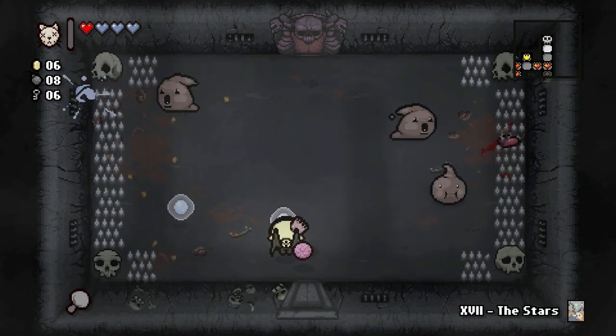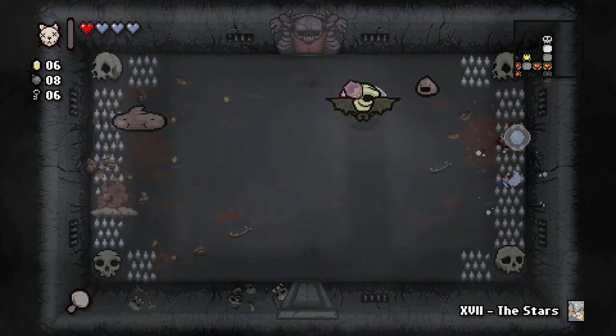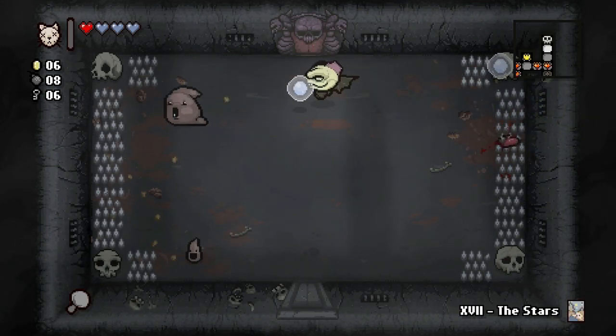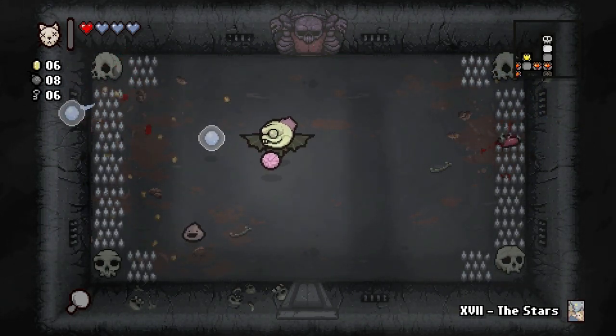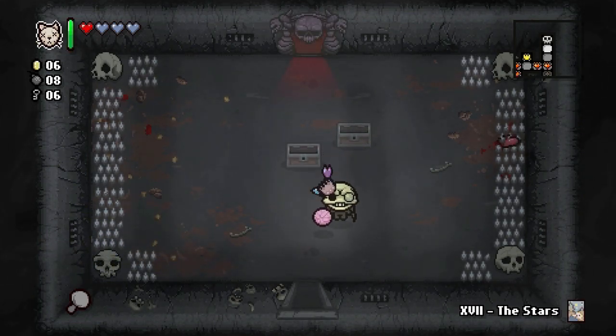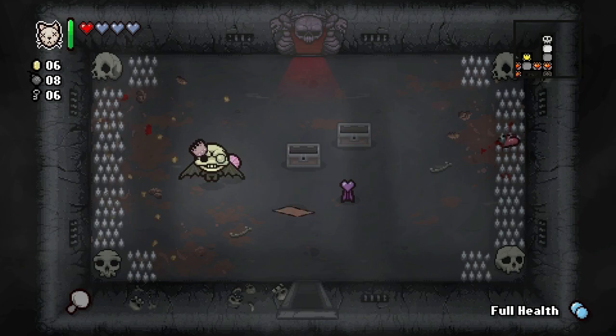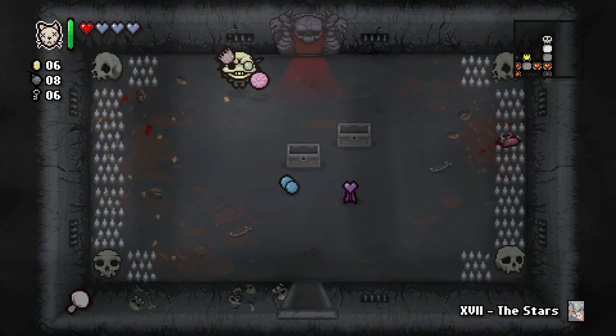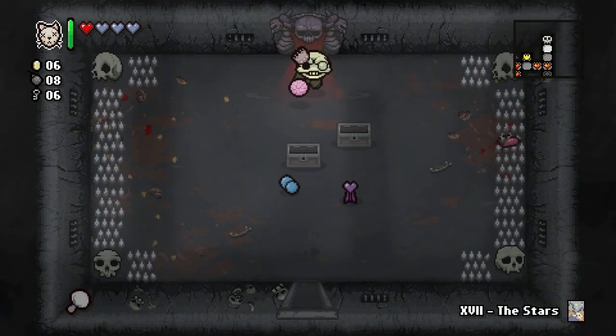He's moving — both sides! Got the little guy — he killed himself, awesome! Two chests. I don't want the challenge up — full health pill, no. We need the Stars card to get out of the Mom fight. I think that's all we need — let's go.